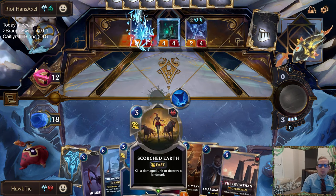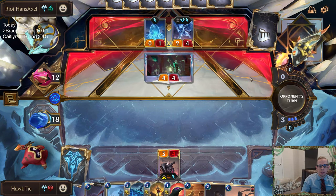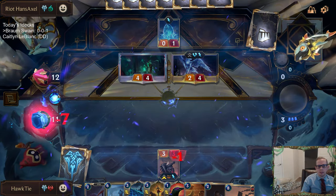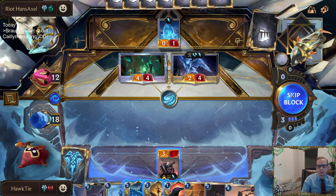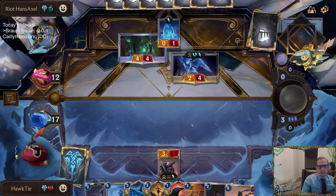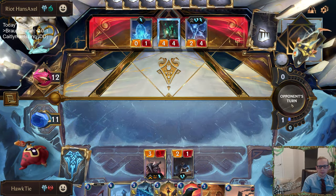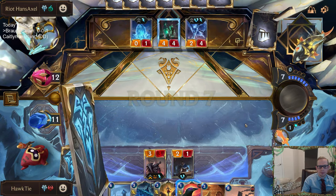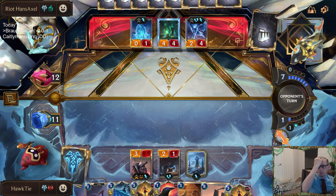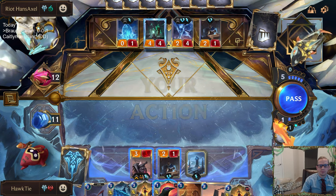So obviously my plan here was to Entomb plus Scorched Earth, right? That was obviously the plan. That is just the worst possible thing we could see. That hurts a lot. That Gluttony probably cost us this game — just that whole line and everything. If I would have just done nothing, that would have been better.